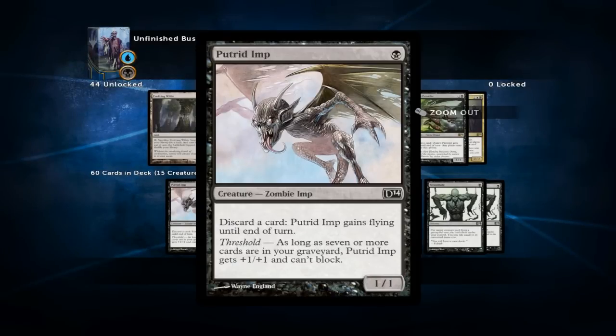The first card on our list is Putrid Imp, which is our most important discard outlet in the deck. It might look like an innocent 1/1 but don't be fooled, because this is actually a very powerful card in this strategy. It's a very early discard outlet so you can get it into play on turn 1 and set up a turn 2 Exhume or Reanimate, and it also gains flying when you discard a card so you can get in for some early points of damage.